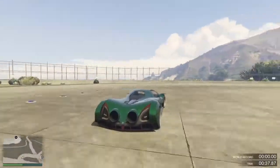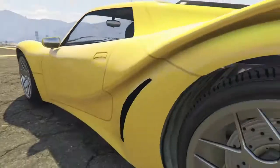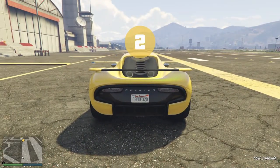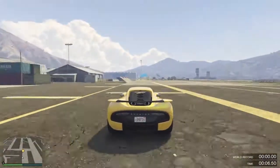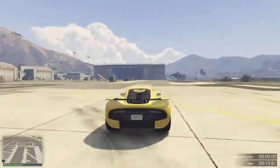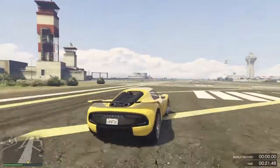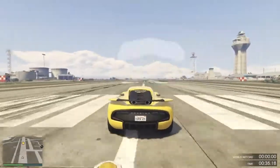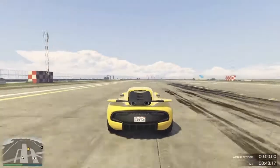Coming in at number one, of course, is the Pfister 811 — an amazing looking car. It's beautiful; it looks the part with a lovely spoiler across the back and nice curved edges. The top speed is 132.5 miles per hour — the fastest supercar in the game, unreal speed. It does go around corners as well. This car will set you back 1.1 million dollars — not too expensive for the fastest supercar in the game.